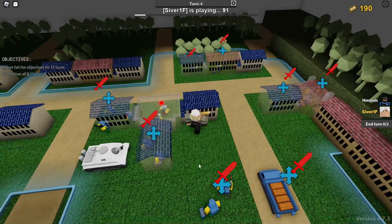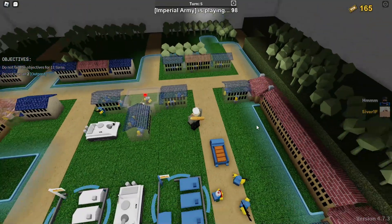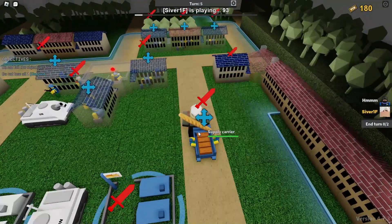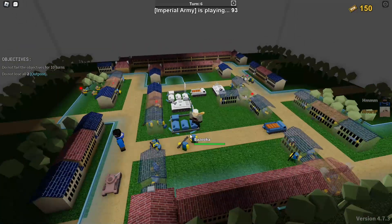Gems can be used to get the other two types of stuff, and of course you can always pay Robux to get gems. But gems are mainly, in my experience, used for getting different skins, because there are different skins for whatever nation you want to play. Nuggets are used for evolving or getting higher level units.